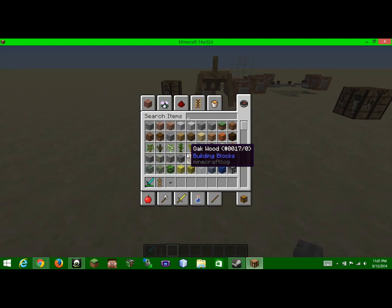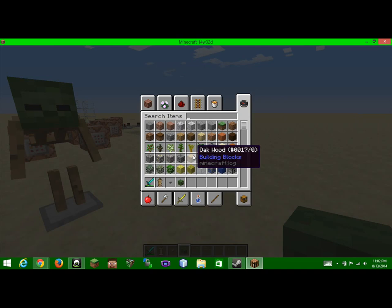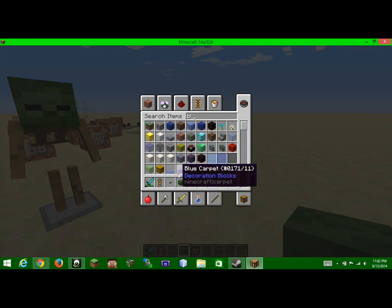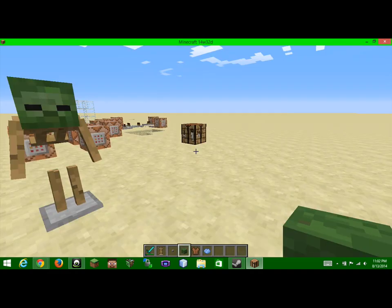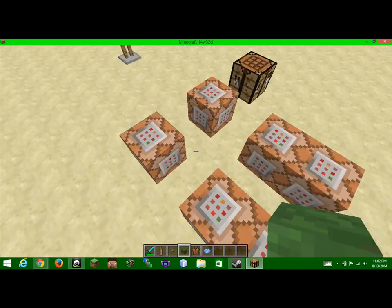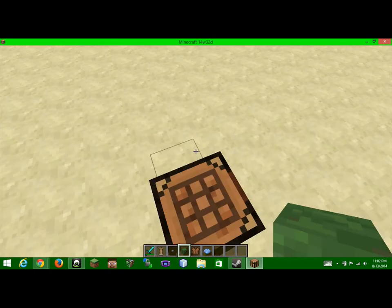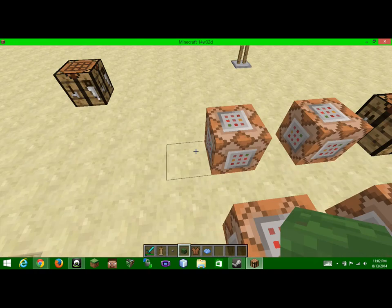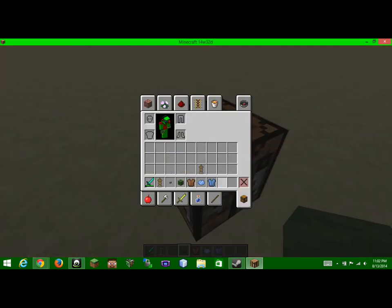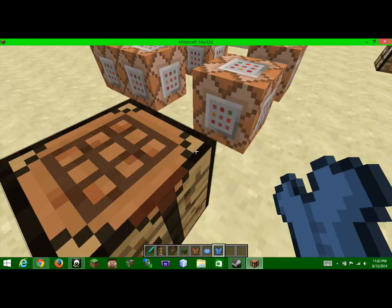So we're gonna take a zombie head and just plop it on there. We're gonna take a leather tunic, plus light blue dye. I apologize again if this video is laggy — I am trying to get it fixed; it's taking quite a while. So we're gonna do — oh, I already have one in there. We're gonna take this tunic and do that. We are not gonna worry about the legs or the feet because we don't need those at all — we're making a crawler, not a walker.